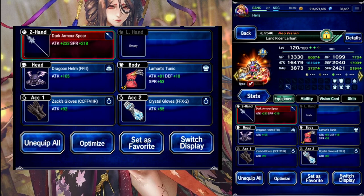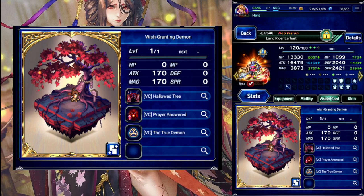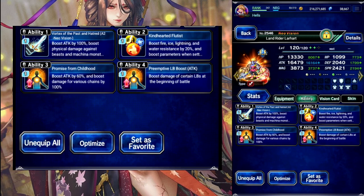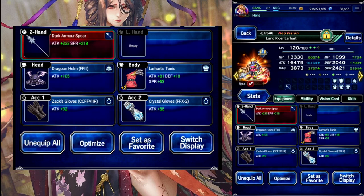Up next is Lahart. LB focus for him. Materia to boost his limit, Chain Cap on the card. 300 Demon and Limit Damage.